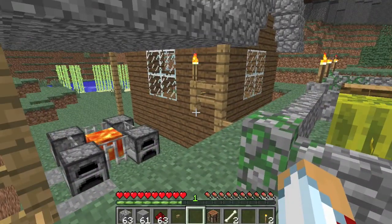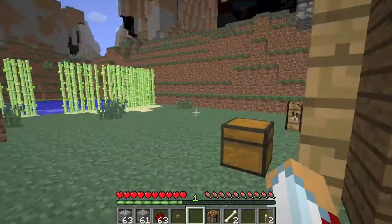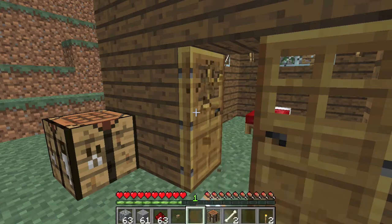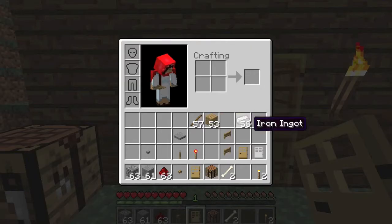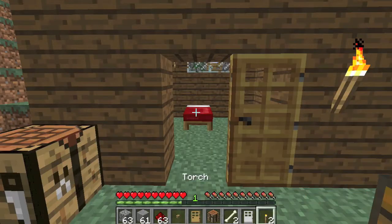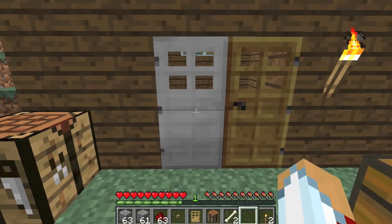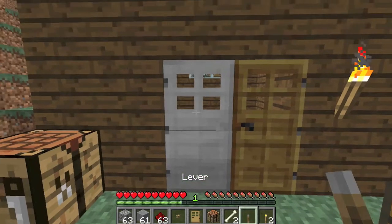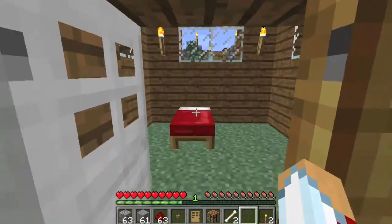Another thing is the lever — it's kind of similar. I'm going to show you an example with the lever on an iron door. So you place the iron door, and then with your lever you just click it and it's going to open the door.